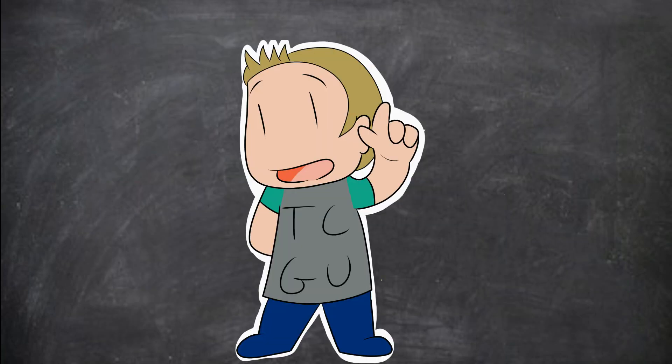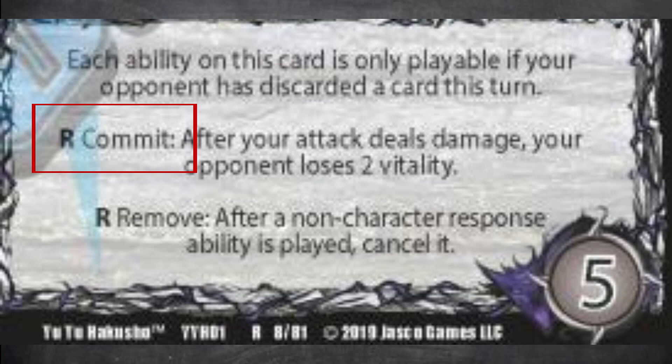Cost is something I have to talk about here because it's a bit complex in nature, just because we are starting to get into abilities. Cost is determined by whatever comes before the colon in any card ability. The letter determines when you're allowed to play the ability, and anything that comes after determines what else needs to be done before it can be played.